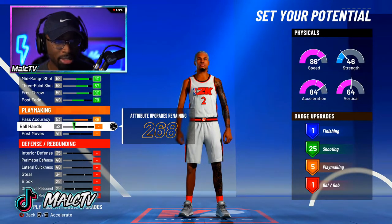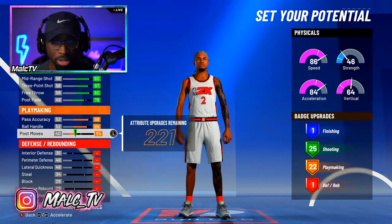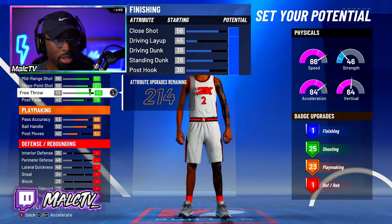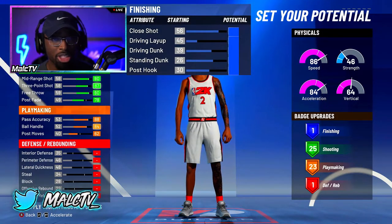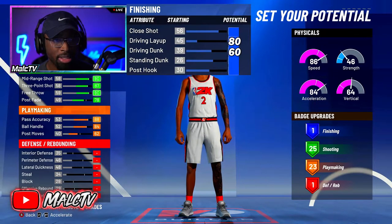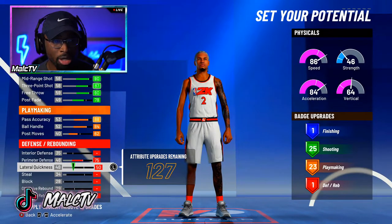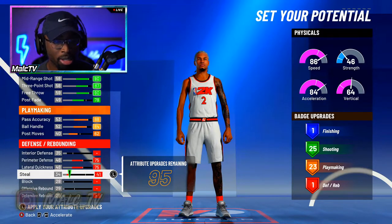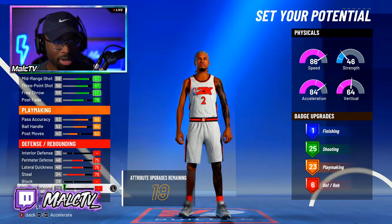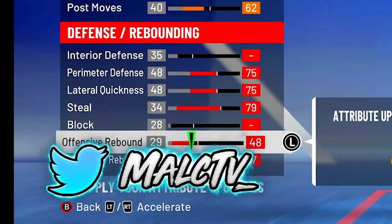Pass accuracy — max that out as always. Ball handle — always max these two out if you're a guard. Then you want to boost playmaking up until you get to 23. I also made sure to put some finishing in — just because you never know, you might have to finish in the paint. I put close shot to 80 and driving layup to 60, that's all you need. Perimeter defense — max that out. Max out steal and max out defensive rebound. On this build we get seven defensive badges.